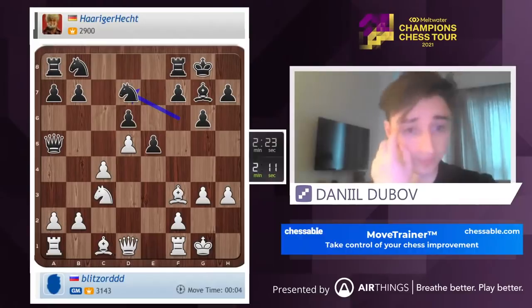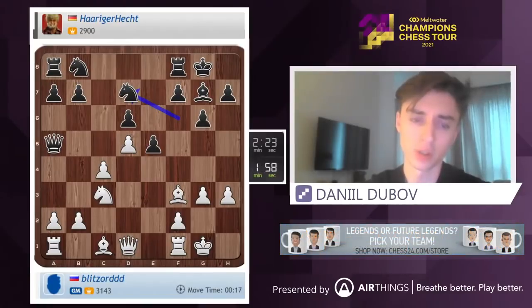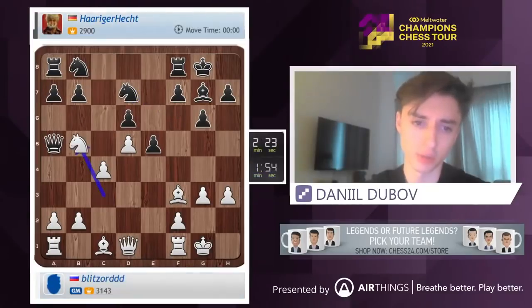He's preparing f5, so now we have to do something for sure. It's either knight b5 attacking the pawn or we go a3 before c5. But it's definitely time to act. Let's start with knight b5.